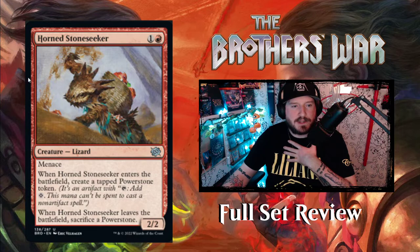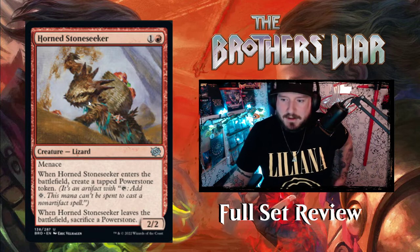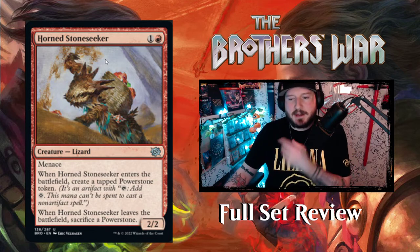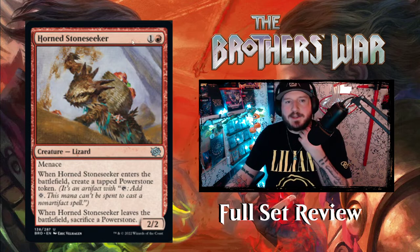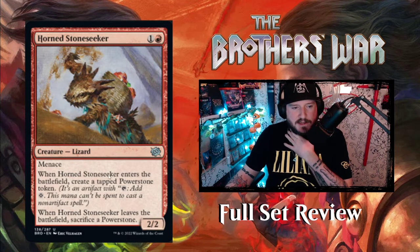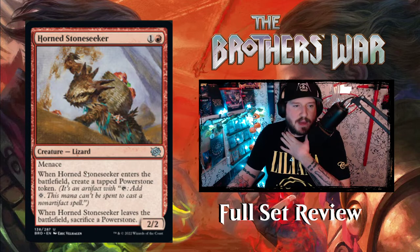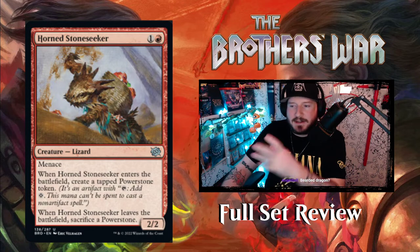Then we've got Horned Stone Seeker. It's an orange lizard — what are they called? Everyone on Reddit had them as a pet for a little while. I keep wanting to say Komodo Dragon but it's not — it's a Horned Lizard. It's one and a red for a 2/2 lizard creature with menace. When Horned Stone Seeker enters the battlefield, create a tapped Power Stone token. When it leaves the battlefield, sacrifice a Power Stone. So it's just there to collect Power Stones — it's got a nice little basket on its back. Bearded dragon! That's the term for it.